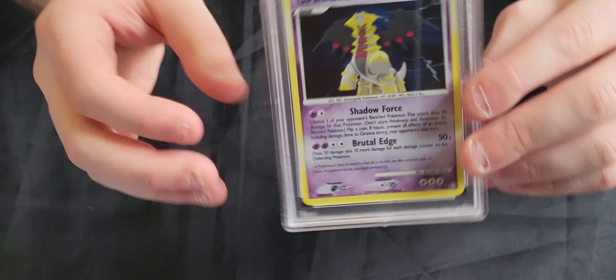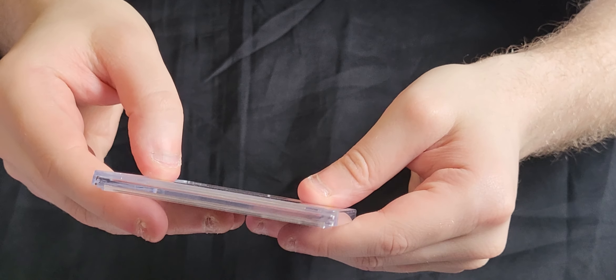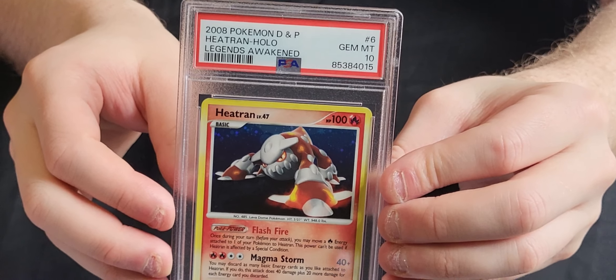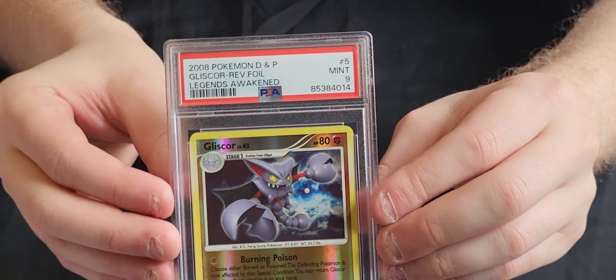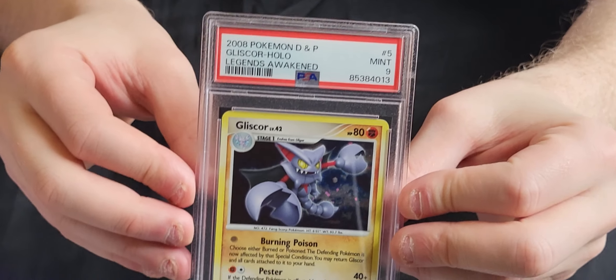Next we've got a few Legends Awakened cards - some very nice ones here. We've got a PSA Gem Mint 10 Giratina Holo. The PSA 10 pops in these sets are extremely low - a lot of them are in single figures. We've got a PSA Gem Mint 10 Heatran. We've got a Gliscor Reverse Holo in a 9. We've got the Reverse Holo version of the Giratina in a 9. We've got the Holo version of the Gliscor in a 9.